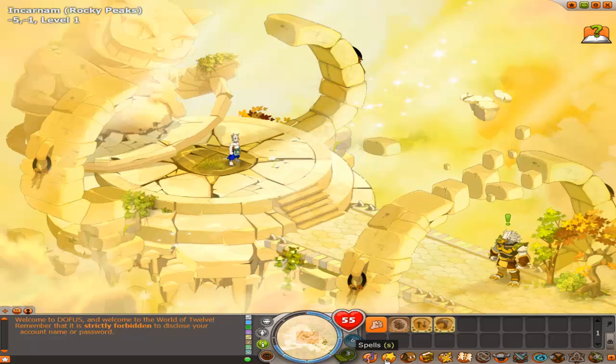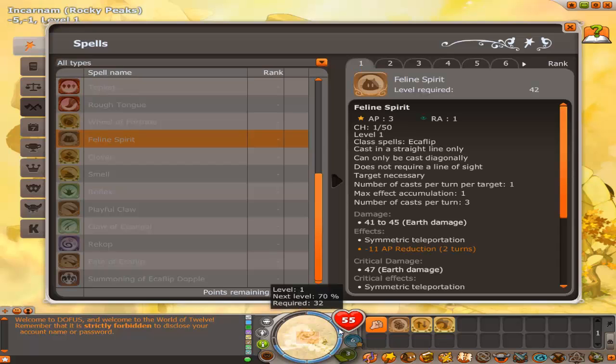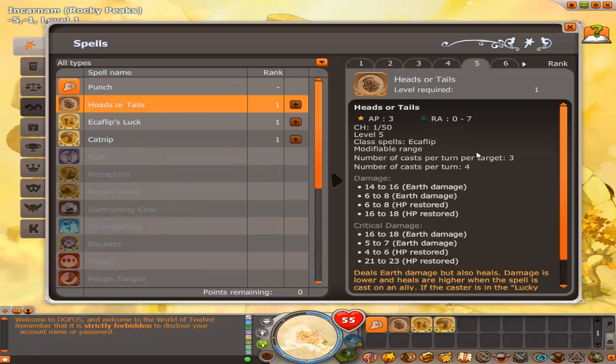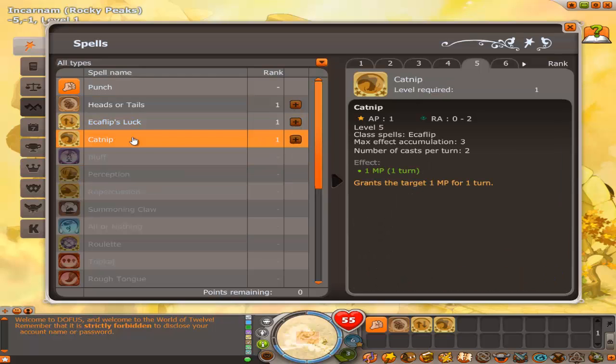Now let's get into the spell points. Go ahead and max out your heads or tails — that brings you up to level 11. It says HP restore, but when you're full strength it's no big deal. After that, get catnip. I like catnip — it gives you movement points and you can cast it twice per turn.